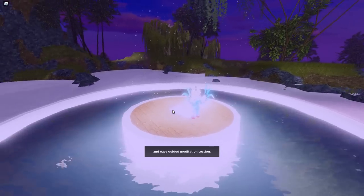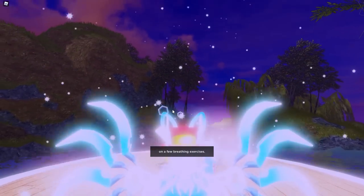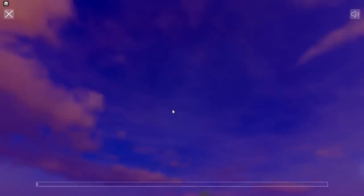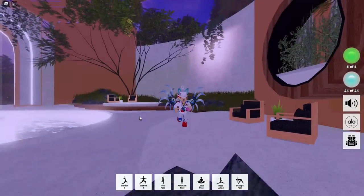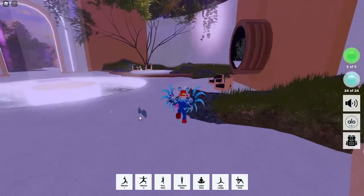This area right here is the meditation area. This is where we go to meditate. Each day we come here, we meditate, we pick a meditation. The one-minute one is the shortest one. It takes about 15 seconds to get to this screen, but if you look in the upper left, there is an X button right there. You don't have to go all the way through the meditation.